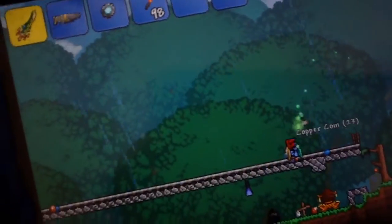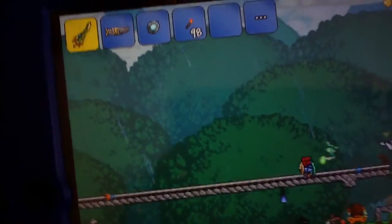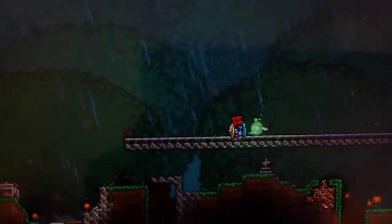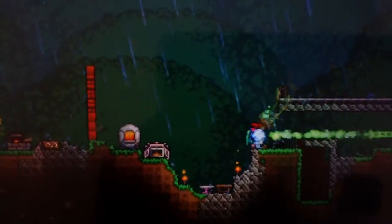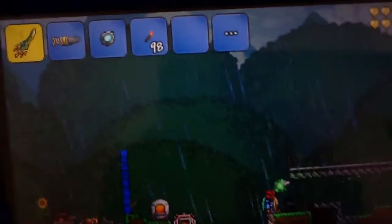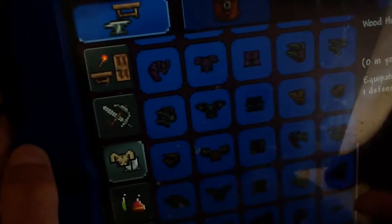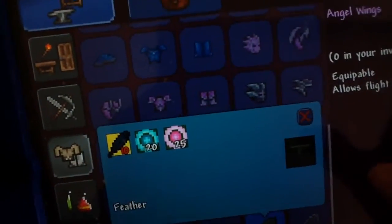Hello everybody, today I'm going to show you how to make wings. We're going to go up here and see what we need — go to crafting, then armor, and scroll down. Today I'm going to show you how to make angel wings. If we want to make angel wings, I already have the souls and stuff.